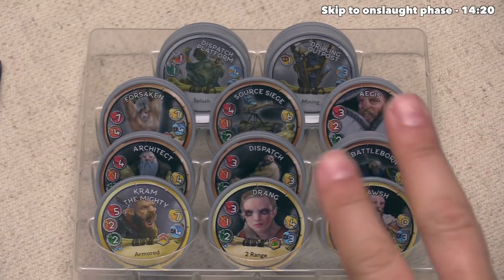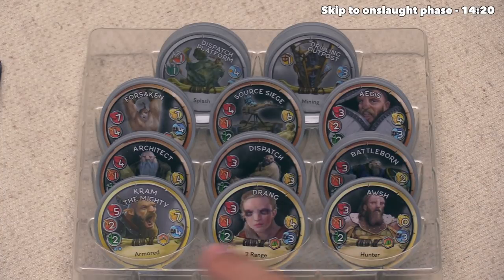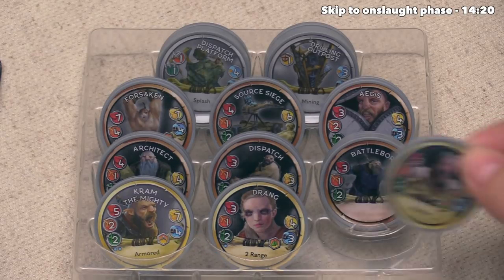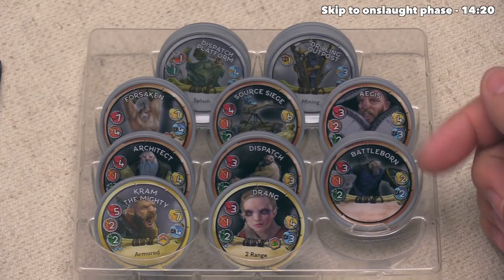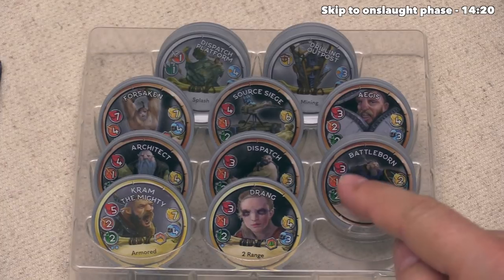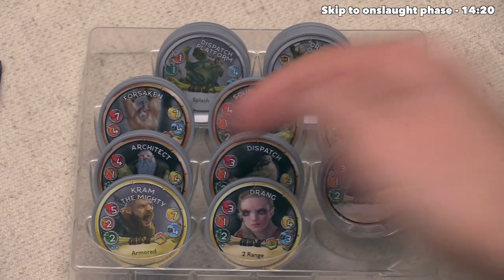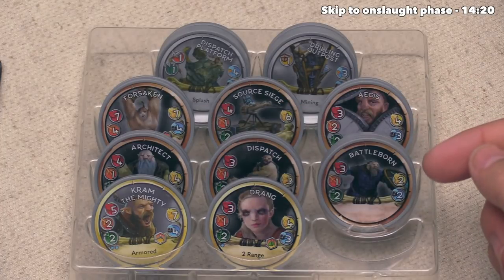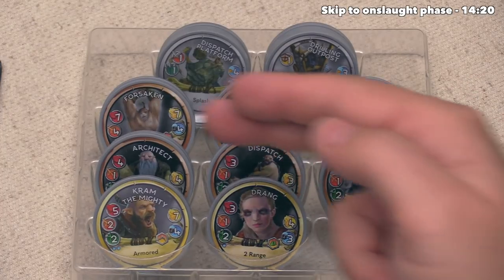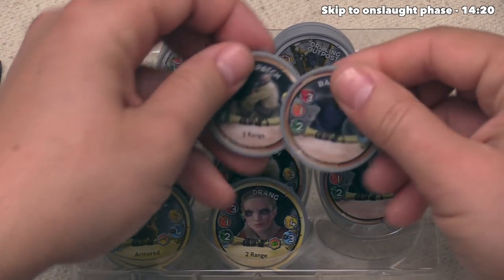We are only ever allowed to have two heroes in play at any moment, so in the future we could potentially get Drang or even Cram the Mighty out — but of course Cram has a humongous command point cost. So Osh will certainly be one of the units that we deploy. We can see the Battleborn only costs two command points and this dispatch costs three. The Architect costs four, and all of the rest cost even more. So let's go ahead and bring out a dispatch and a Battleborn, which will cost three plus two or five — the total amount of command points we have for this wave.